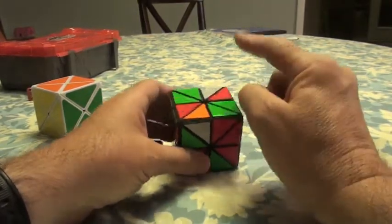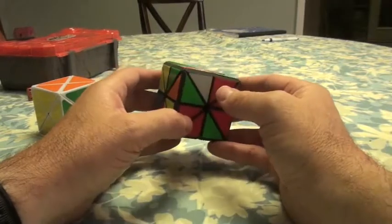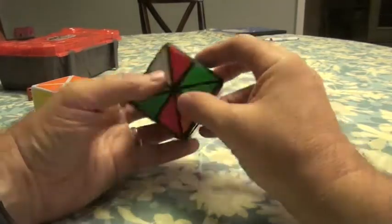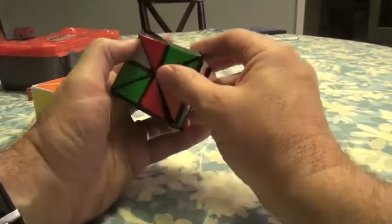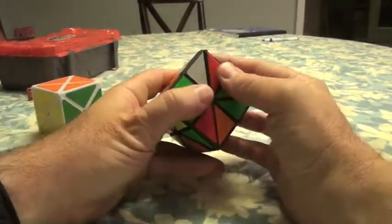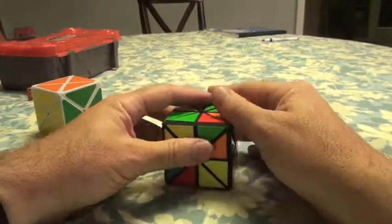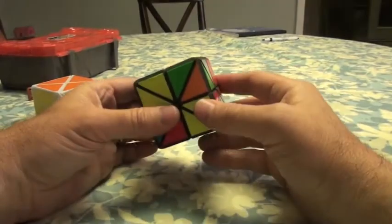I'm going to put one more corner in, and then I'm going to have to put the three that are left in at the same time. Because if I move this, I've got this, this, and this — that can all be affected by one dino move. So which one should I do? Let's stick with the green, and I'm going to want to do another green side in the appropriate place.